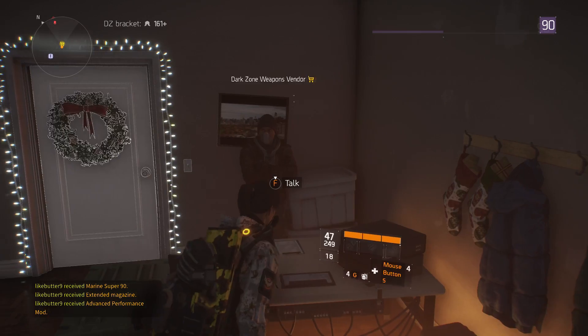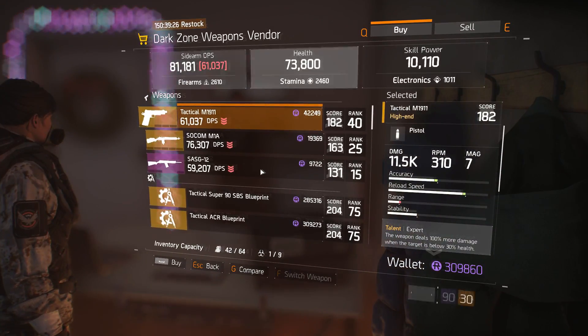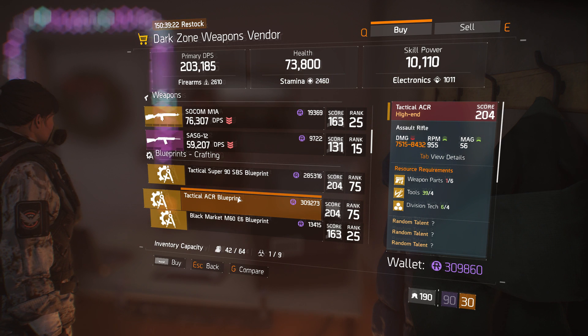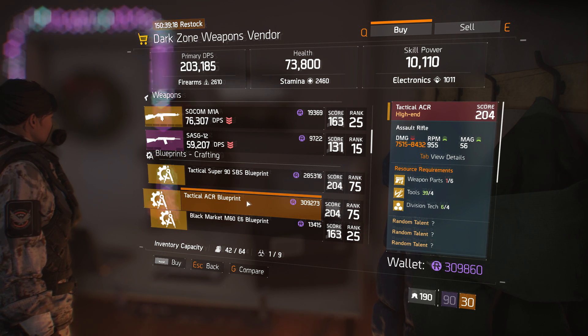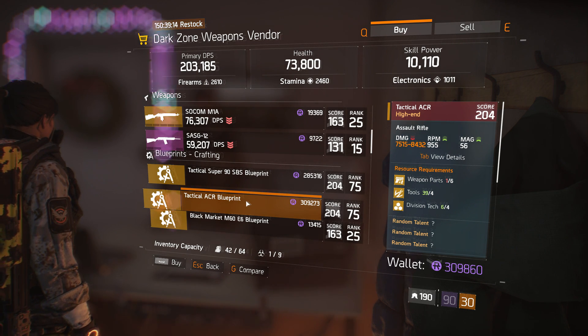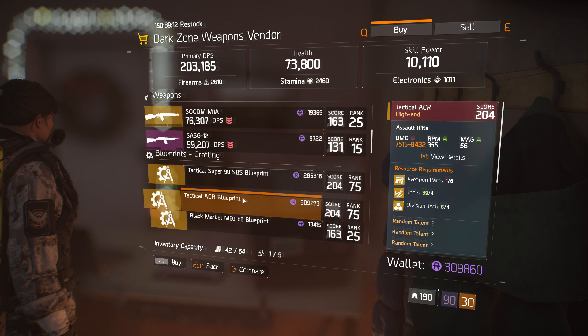DZ03 dark zone vendor - it's going to cost a good chunk of change, hopefully you've been stacking up your dark zone funds. It's going to cost 309,273. I've been melted with the ACR quite a few times today so I think I'm going to pick one up myself.